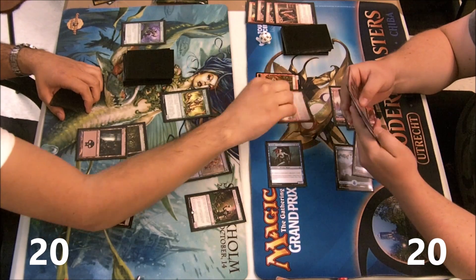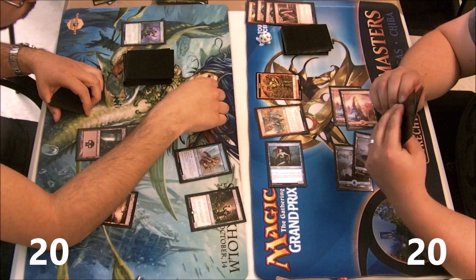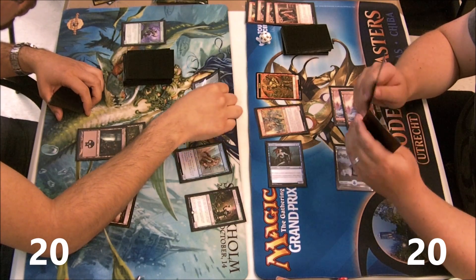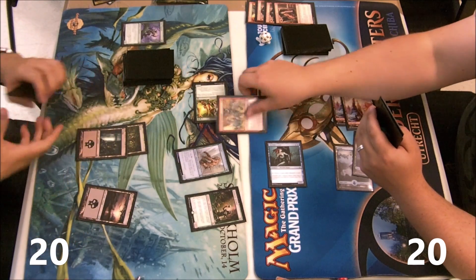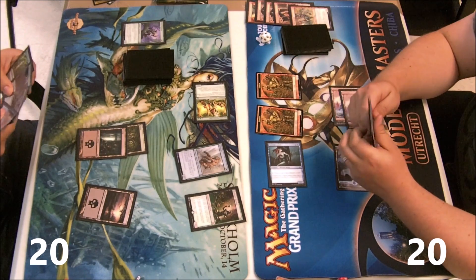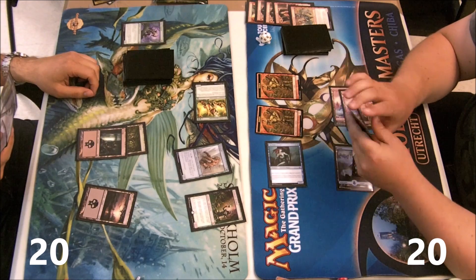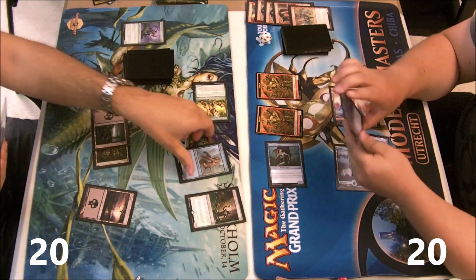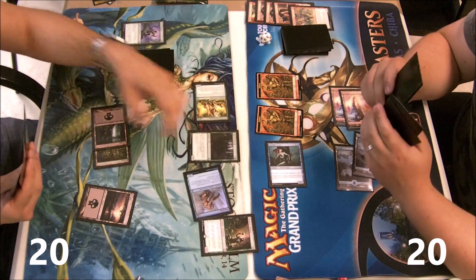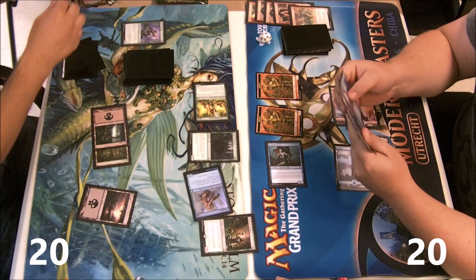I know what Sebastian is gonna do this turn — he only has access to three mana because he needs to remove my Firebolt in my upkeep, which is interesting. He could have waited to see if I paid the echo, and if I did he wouldn't have to eat my Firebolt. This turn he eats Desperate Ravings, which makes me a bit unhappy because this is the pump elf.